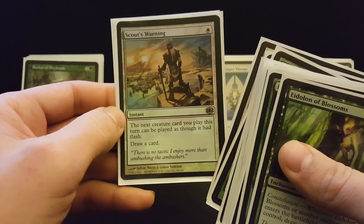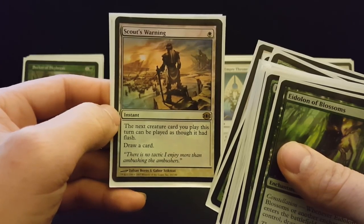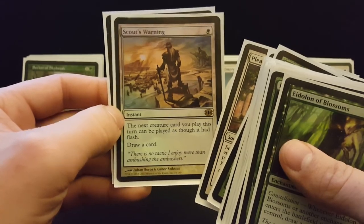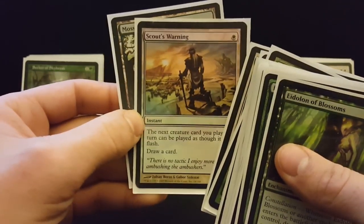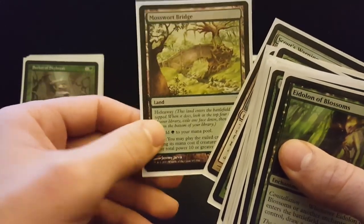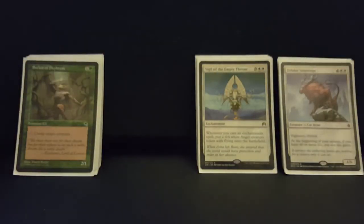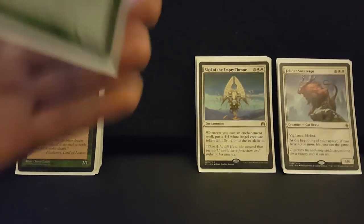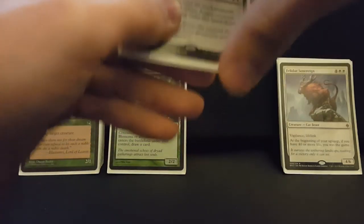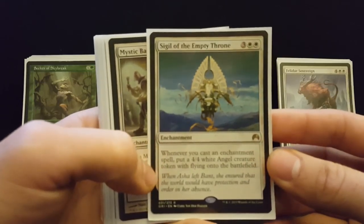Scout's Warning is a great addition because you can do things at instant speed — your opponent thinks they've got you dead, you Scout's Warning and flash in Resolute Archangel to block or destroy their thing. You can also sneak stuff in with Mosswarp Bridge. One of my bucket list things in this deck is to Mosswarp Bridge a Felidar Sovereign on the end step and then win on the upkeep. I like to create these really stupid Johnny decks and find ways to tune them and make the sub-themes work together, which I think I've done a decent job of here.